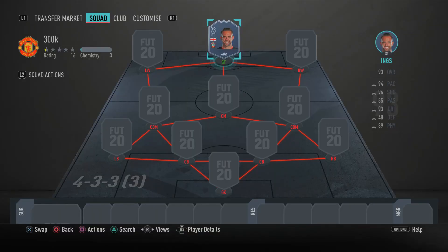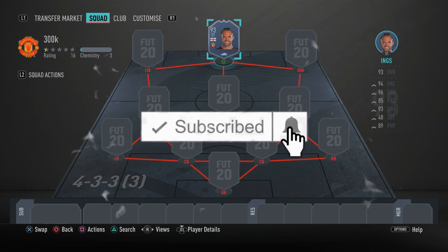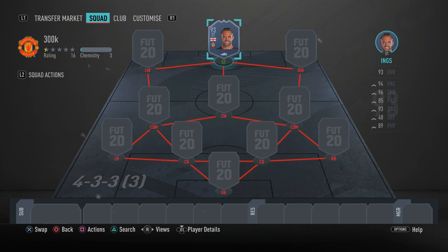Yo, what is going on guys, it's your boy RRB Plays here, bringing you another FIFA 20 squad builder. In today's video, I'm going to be showing you guys one of the most insane, probably one of the best 300K teams right now, built around the new Team of the Season So Far Danny Ings.